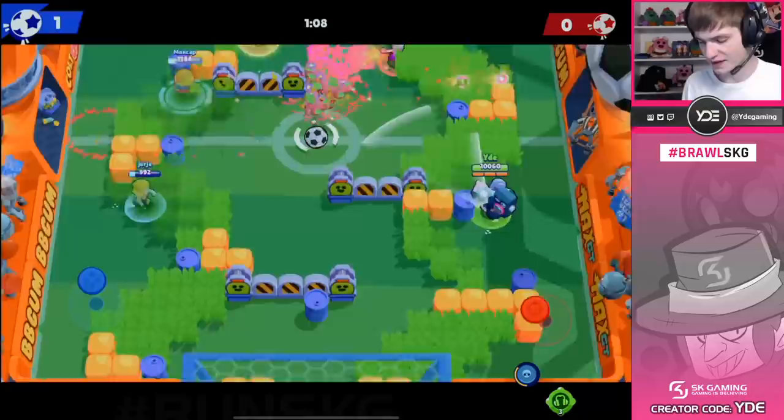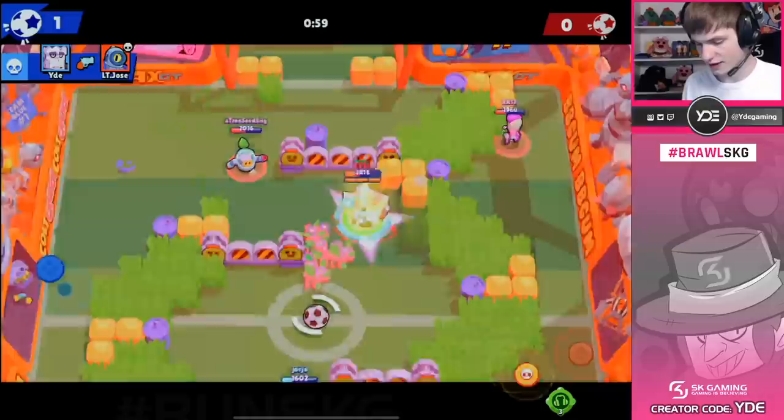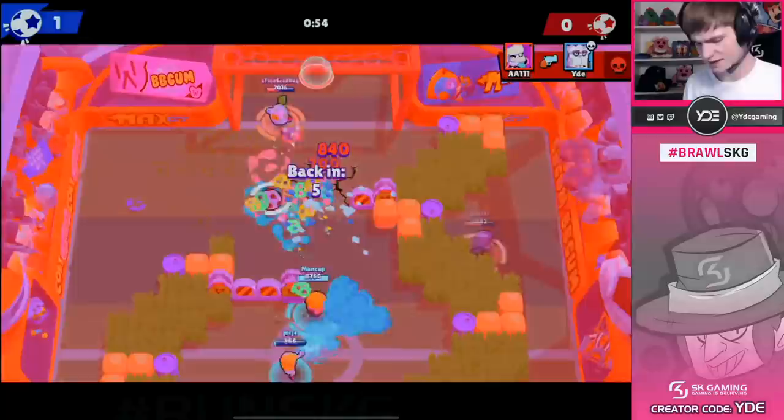That's the thing — if you're not watching out in Brawl Ball, I mean, the ball is where it's at. It's not really about the kills. You can die 10 times and it won't really matter if you just have the goal. Able to pick up the kill on the Rico right there. Let's just move up and open this goal here, so maybe we can have the pass up as well.